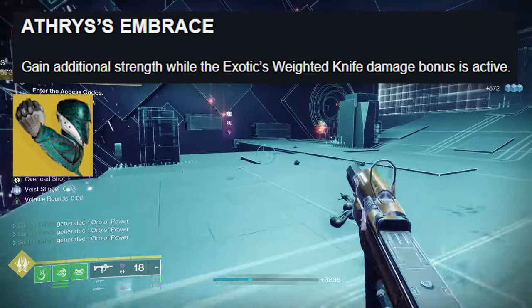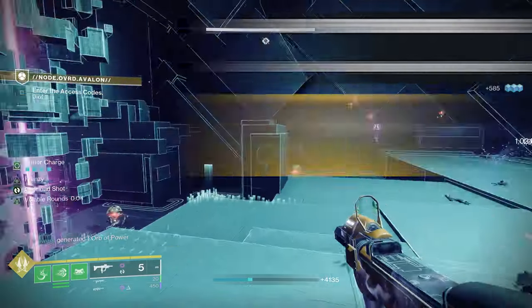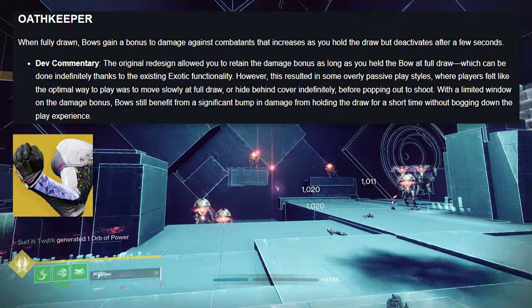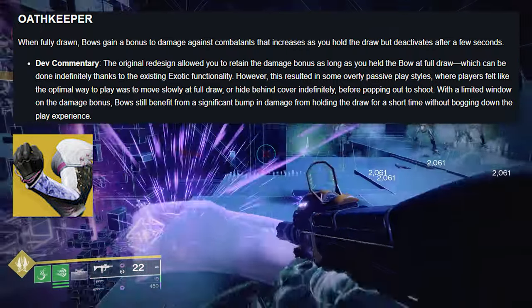Aether's Embrace: gain additional strength while the exotic weighed knife damage bonus is active. Oathkeeper: when fully drawn, bows gain a bonus to damage against combatants that increases as you hold the draw, but deactivates after a few seconds.